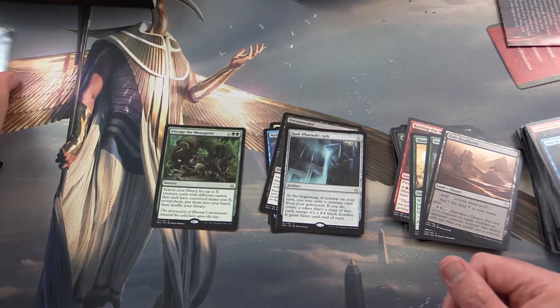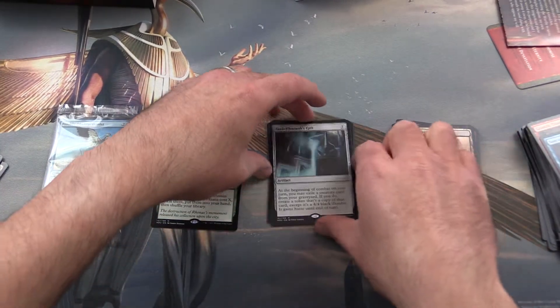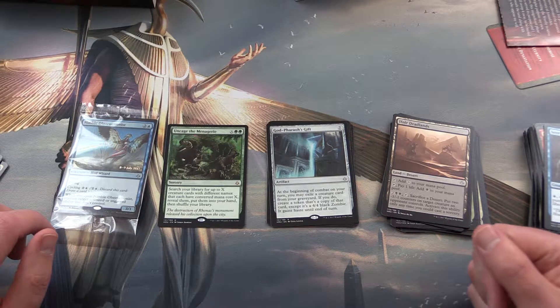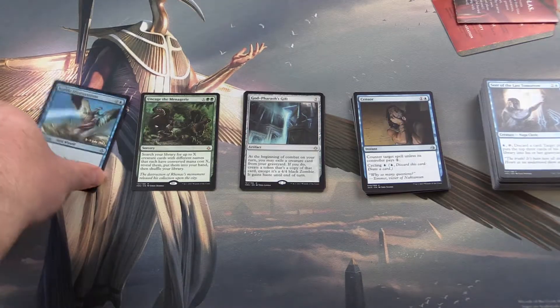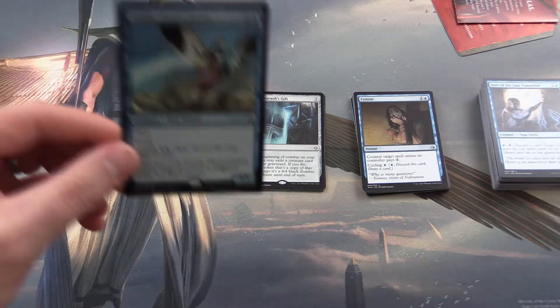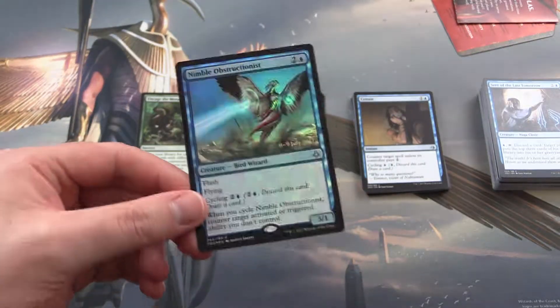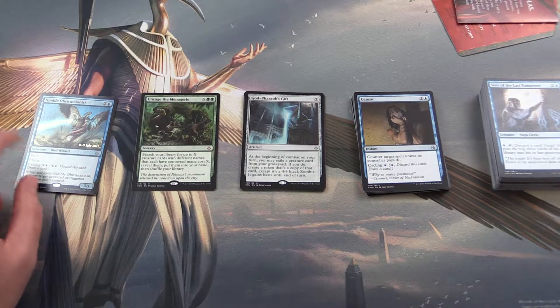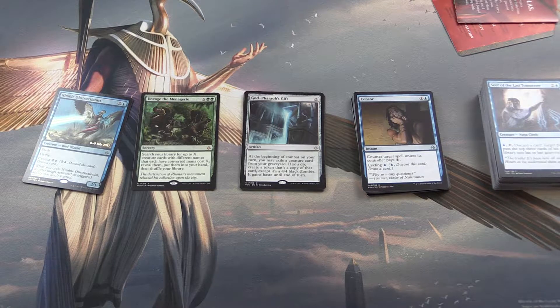So that is the end of that pack. We'll tally up the total here and see if this is the worst or the second worst of the packs. The Nimble Obstructionist foil surprised me — that comes to about $13. The total for all the rares, mythics, and this promo card comes to $20.65. Definitely not the worst box; that was about $15, but it's definitely on the lower end of the range. We've had a couple of good boxes so we can't complain too much. If you like this video, please give it a thumbs up. If you'd like to see more, hit the subscribe button and have a great day.